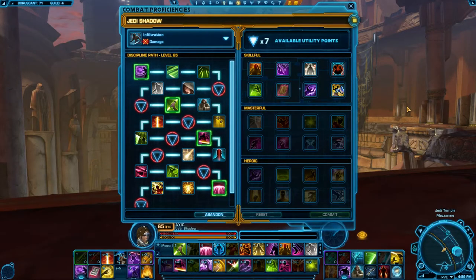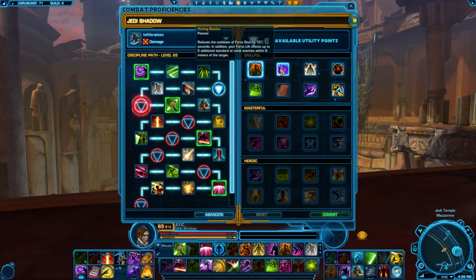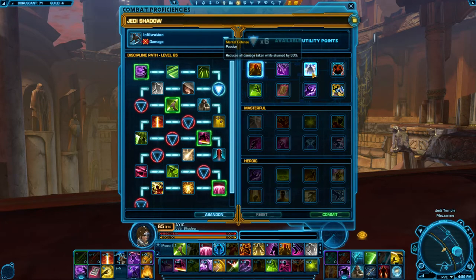Choosing your utilities for Infiltration Shadow is for the most part very simple — you'll stick with the same utilities for the majority of fights. I like to go with Avoidance for the 5-second reduced cooldown on Force Speed. Pinning Resolve is PvP, so we don't worry about it. Mental Defense is situational — if there's a fight where we're going to take massive damage while stunned, it's worth taking. Misdirection is something I like to take; that 15% speed increase is nice so we're not kited as much as a melee DPS.